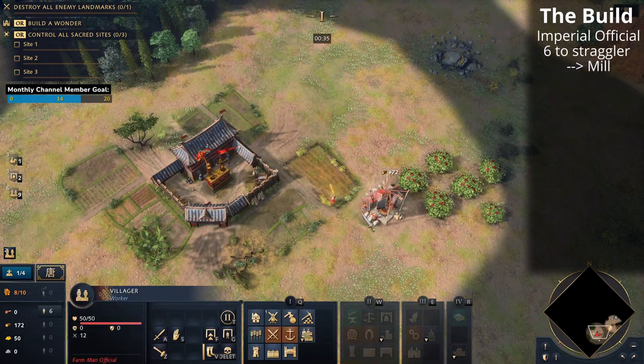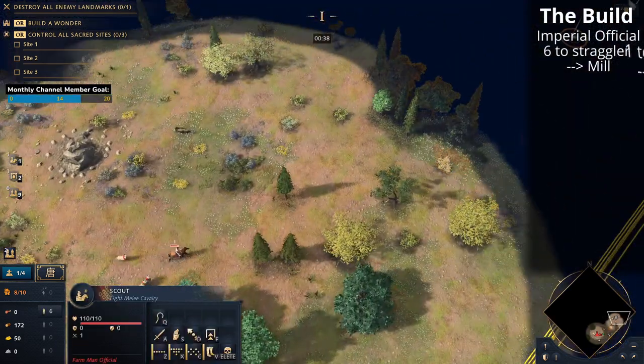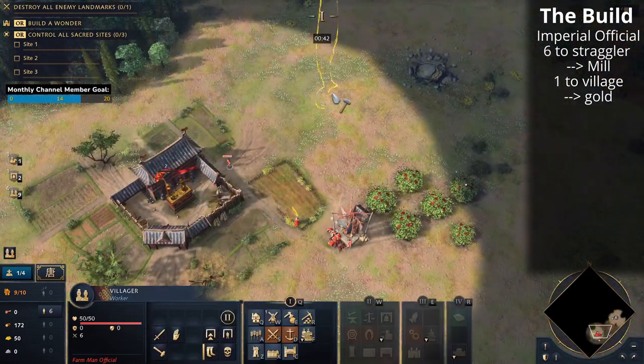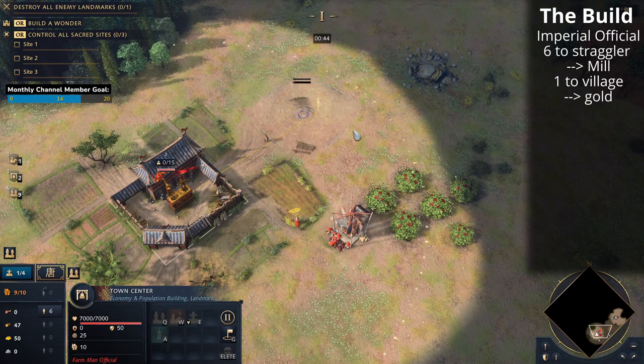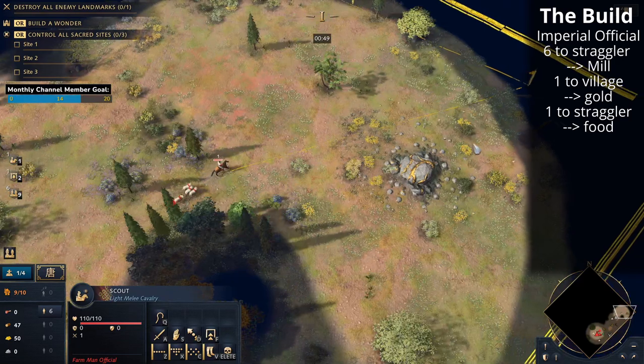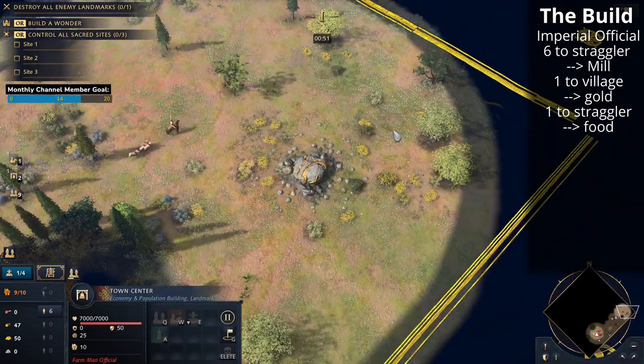The next villager coming out from the town center will go towards the gold, but we'll build the village first. Those villagers that just built the mill will go to the sheep. There's the village being built, and the next villager will come out to the straggler tree to collect three wood to make fifty so that we can afford that mining camp.